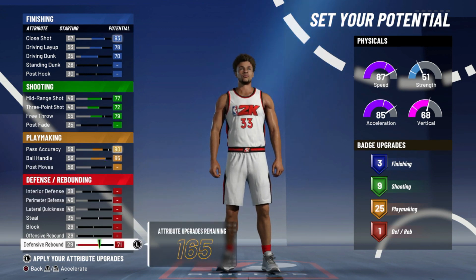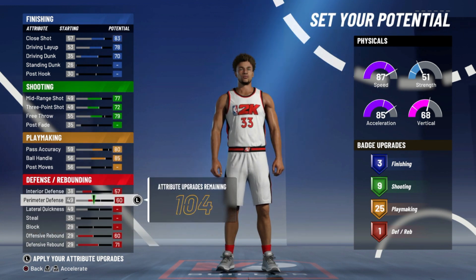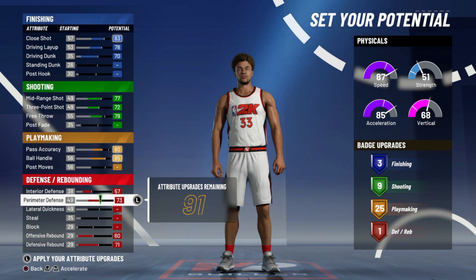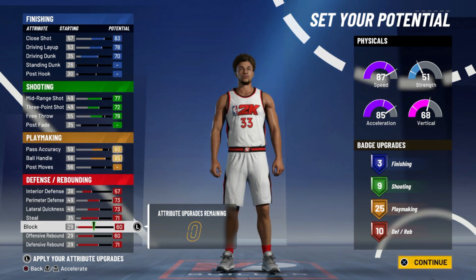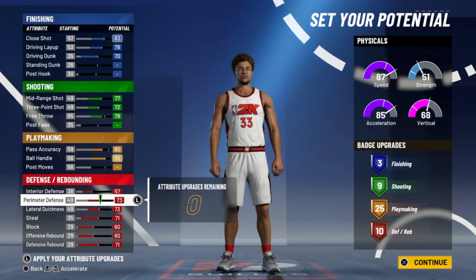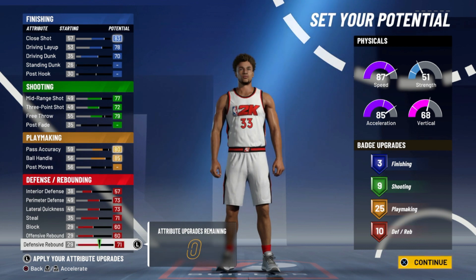We're just going to distribute our defensive badges now. Rebounding is important — you want to put your interior defense all the way up, perimeter defense all the way up, max your steal, and max your block at 60. So as you can see: 57, 73, 73, 71, 60, 60, 71. Look at the badges — three finishing, nine shooting, 25 playmaking, and 10 defensive. That's pretty balanced for a small forward.